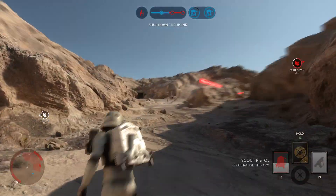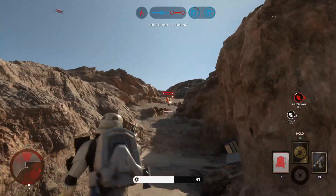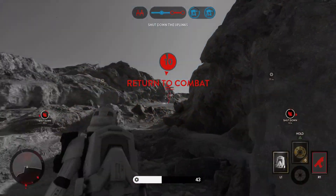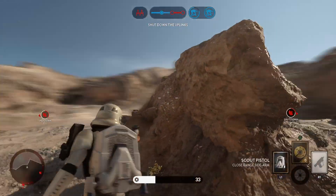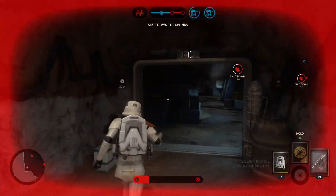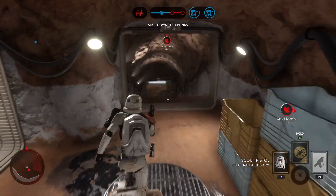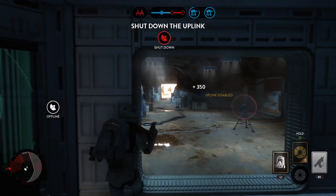The Rebels have activated the uplink. Move on that position. Get back here and help us win this fight. Rebel Y-Wing is targeting our AT-AT. Rebel uplink is offline. Proceed as ordered.